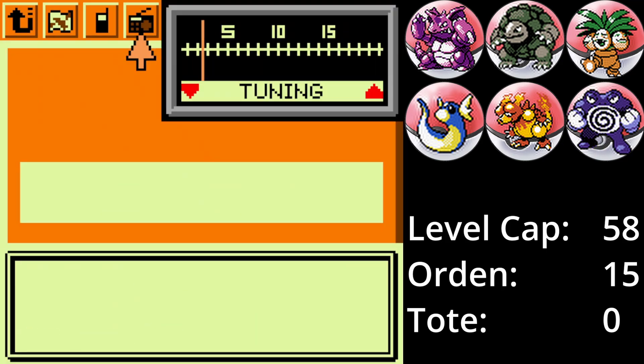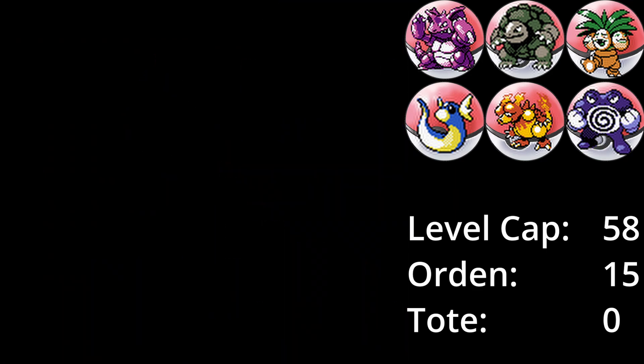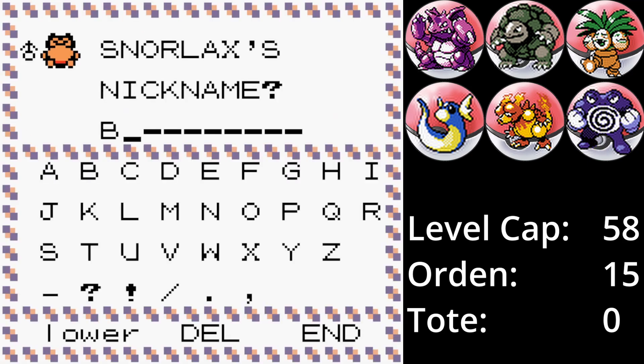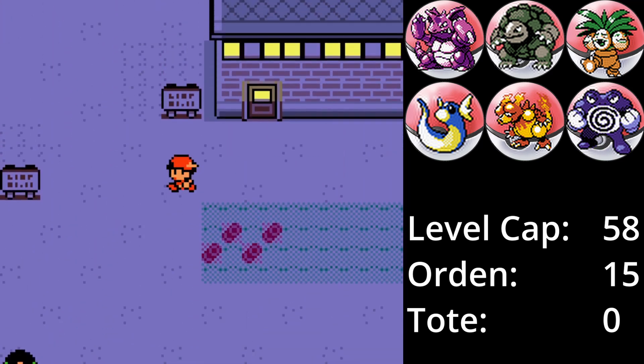Die wohl letzte Begegnung des Spiels ist vor der Dicta-Höhle, wo wir ein Relaxo fangen. Relaxo ist in meinen Augen ein verdammt cooles Pokémon, das man in diesem Spiel aber leider viel zu spät bekommt. Gefangen und Bär genannt kommt es in die Box. Widmen wir uns also Blau, dem 16. Arena-Leiter.